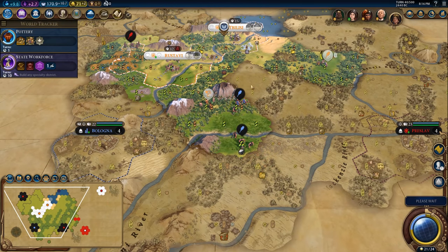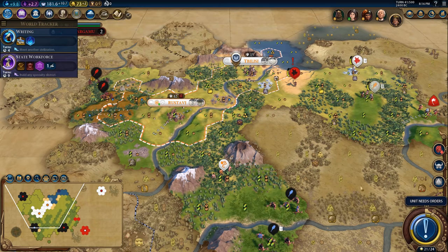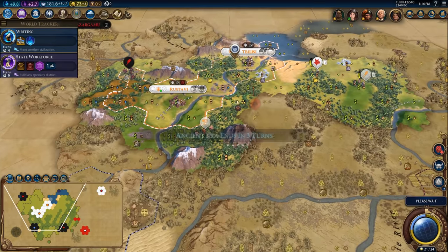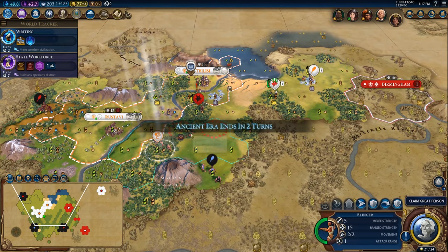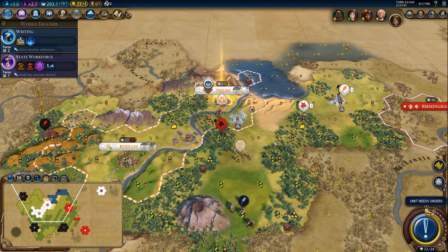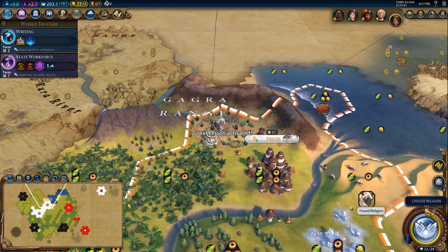If you find yourself in a situation where you have no tiles to place a holy site due to forest, get a builder before you build a holy site, research mining, and then chop the forest to catch up. If you find yourself in jungle with nowhere to place the holy site, you're just out of luck — you have to re-roll, adjust your strategy, or just go for it anyway and hope. What follows is a fully commented example game that covers the same details I've already talked about, giving you a full overview of how the strategy works.